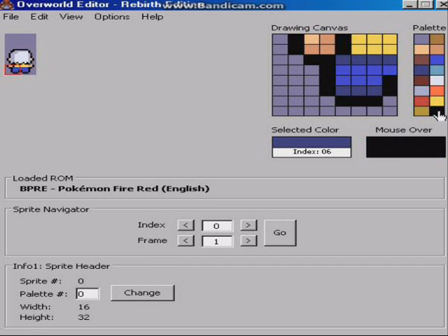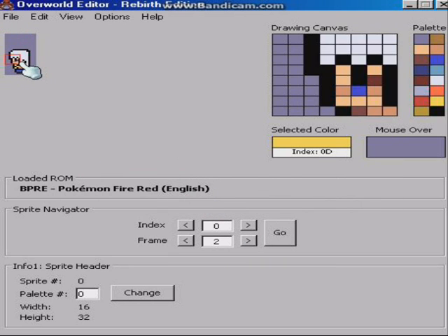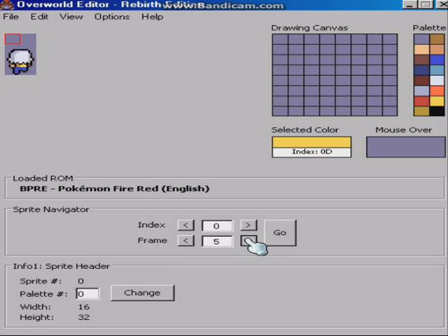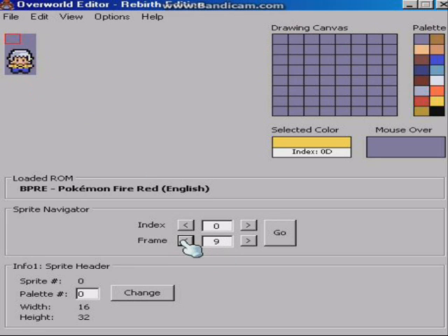I'm just going to have him have his yellow shirt. I need to edit all the side ones — they're not so good but they're the best I can do, so I'm just going to keep it that way.